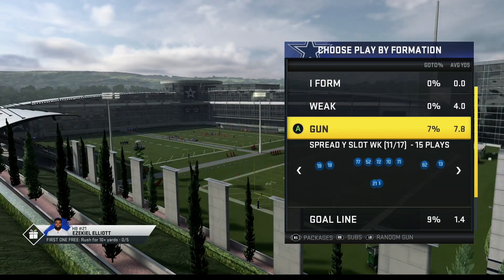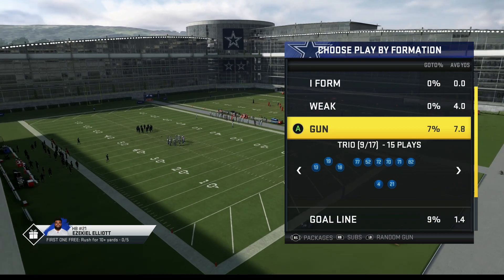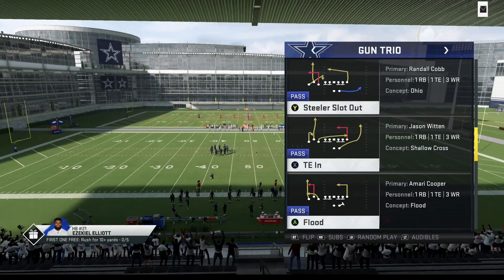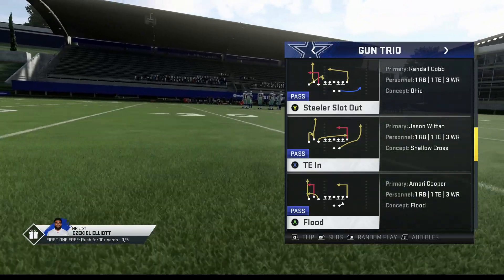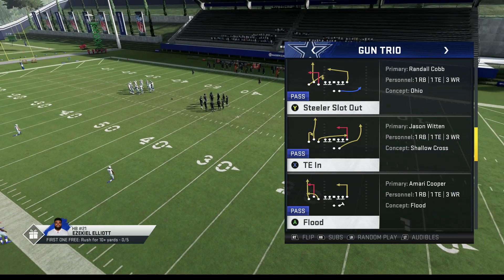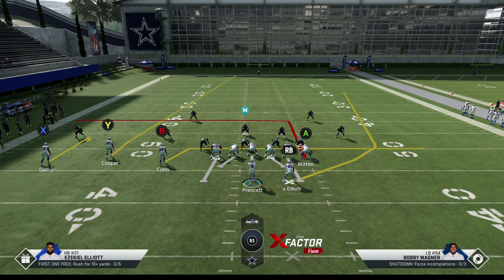We're going to be in the Steelers playbook. I showed you guys one of these plays previously — we'll revisit it at the end. The first play is called the Titan In, and it's in the Steelers playbook but also in other formations. I love to run this play — I used it in Madden 18 and 17. The zones react the same exact way. I would run this against Cover 2 a lot, so against Cover 2 defense this is the play you want.